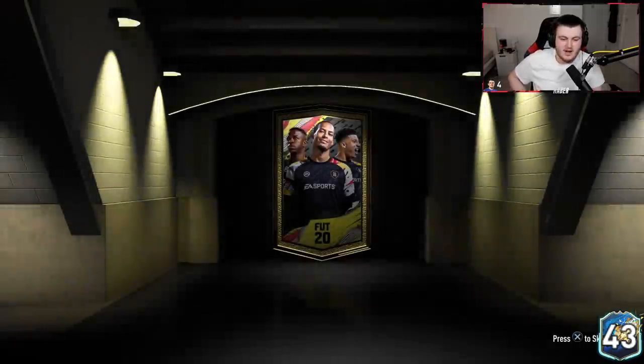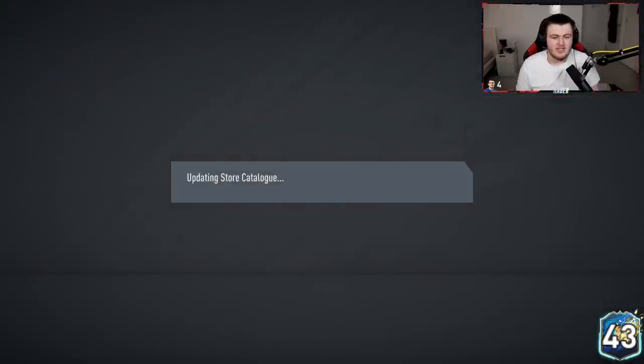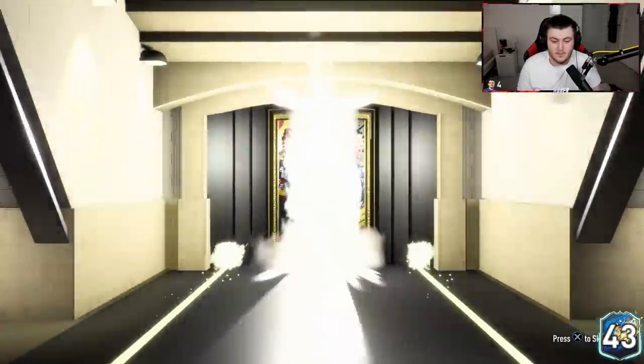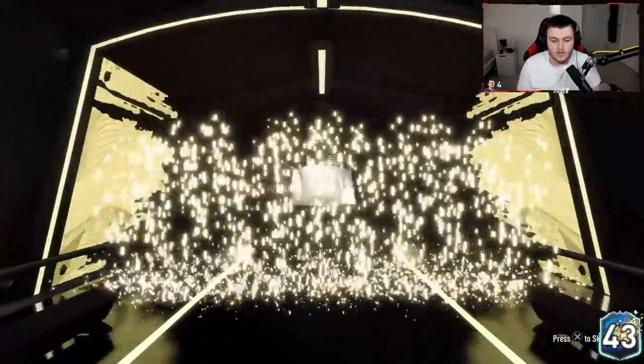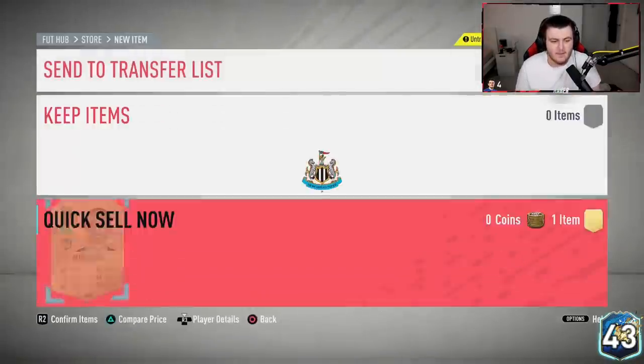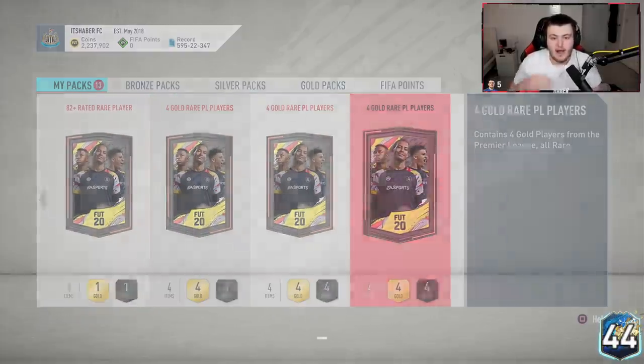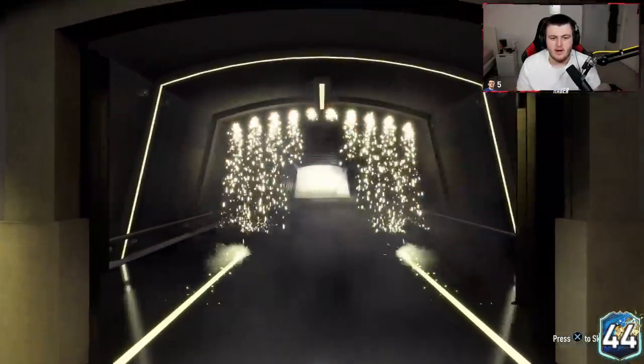Two remaining — is there a Team of the Season hiding in one of these? Probably not. Is there a walkout? Probably not. Are we still going to get excited as if there is one? Probably. Last of the 82 pluses and last of the 31 packs we saved up — we're going to build more though. We're ending on at least a board. It's going to be a Brazilian centre-back — Miranda, probably for the third time.